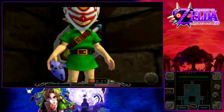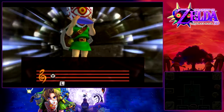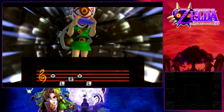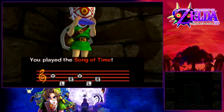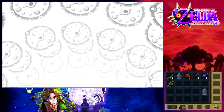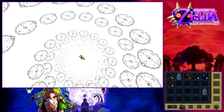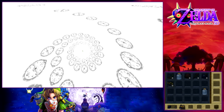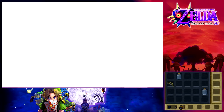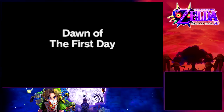Hello everyone, and welcome back to Let's Play The Legend of Zelda Majora's Mask 3D. Today, before we do anything else, it's the final day. Usually there aren't too many things you can do on the final day, so we're going to return to the dawn of the first day by playing the Song of Time. I'm going to lose all my Deku Nuts and Sticks — it's a sacrifice I'm willing to take. Now that we're on a new cycle, I believe this is our fourth cycle.